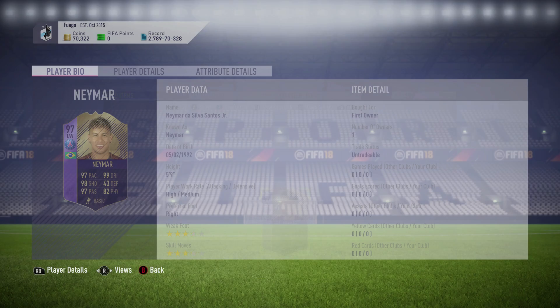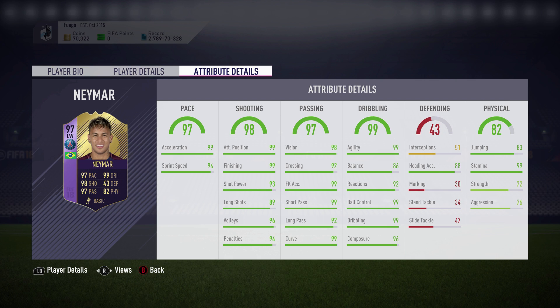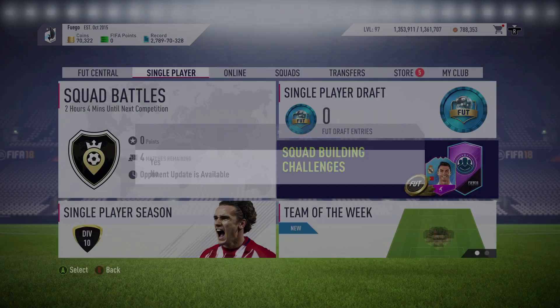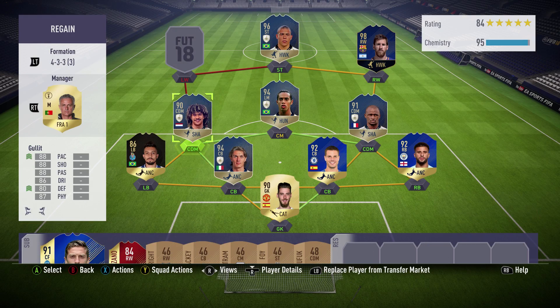For me it's worth it because I've been wanting this Neymar - I love him in this game. The card is sick: 97 pace, 98 shooting, 97 passing, 99 dribbling, 80 physical, five-star skills, five-star weak foot. Look at those stats - so many 99s. His balance has gone up a lot to 86, so he'll be able to hold his feet more. 72 strength, 76 aggression - this card should be insane.